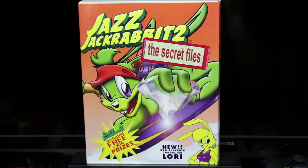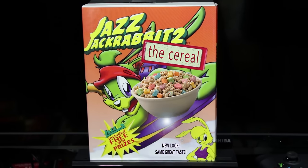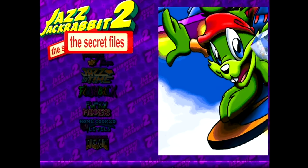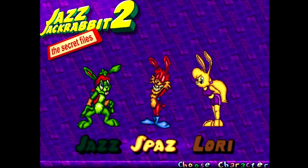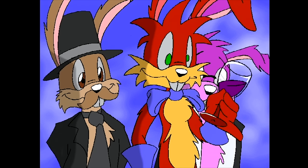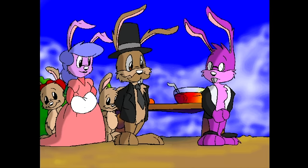And finally there was Jazz Jackrabbit 2: The Secret Files, the only official expansion pack to the game. Yes, it is a game and not a kid-centric cereal box — just looking at the artwork you could be forgiven for thinking otherwise. Although this was never released in America, it's worth tracking down a copy from Europe, as it not only updates the game code and adds another full episode, but you get an additional character to play as: Lori. According to this game she's the sister of Jazz and Spaz, although originally she was meant to be the love interest of Spaz, as shown in the ending cutscene of the base game.